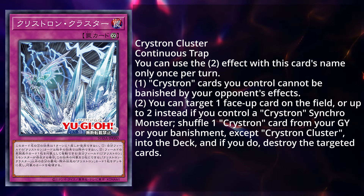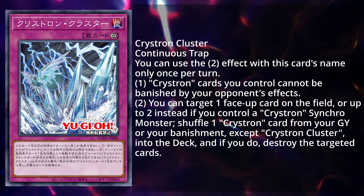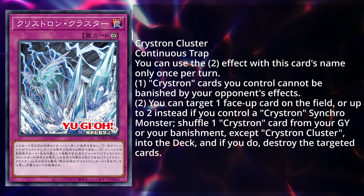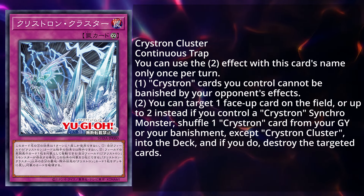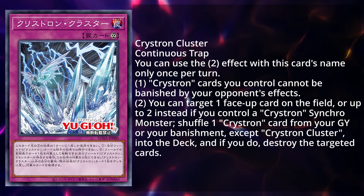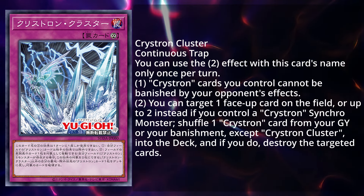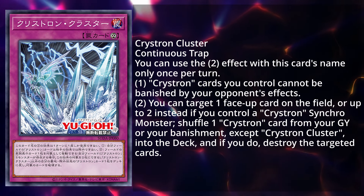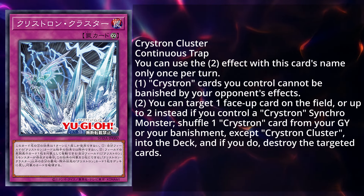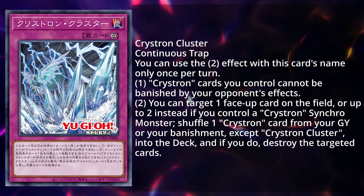Finally, let's get into the brand new Crystron Cluster continuous trap. You can only use the second effect of this card's name once per turn. Crystron cards you control cannot be banished by your opponent's effects — this is great against Evenly Matched and solves an issue the deck had. The second effect: you can target one or up to two face-up cards on the field, and if you control a Crystron synchro monster, special summon one Crystron card from your graveyard or banishment except Crystron Cluster back into the deck, and if you do, destroy the targeted cards. Realistically, this is like Radiance of the Voiceless Voice but better — because this doesn't leave the field and you can do this every single turn, as long as you have cards to shuffle back from your graveyard or banished pile. This is a very good trap card, definitely a staple one-of that you can get to the graveyard very quickly with the brand new support.